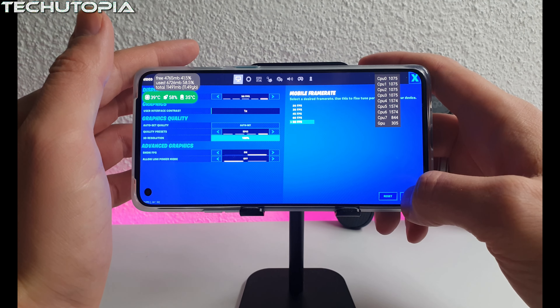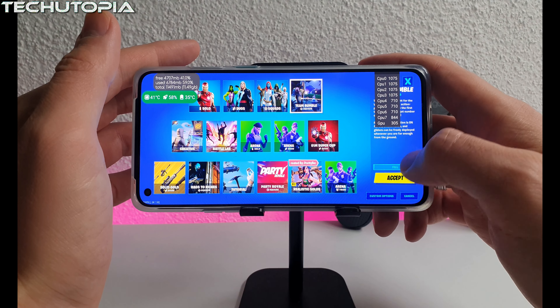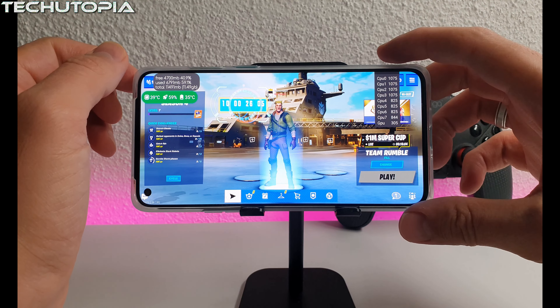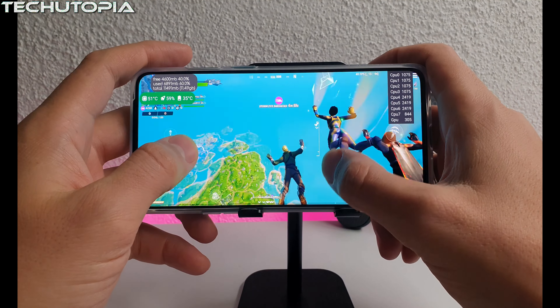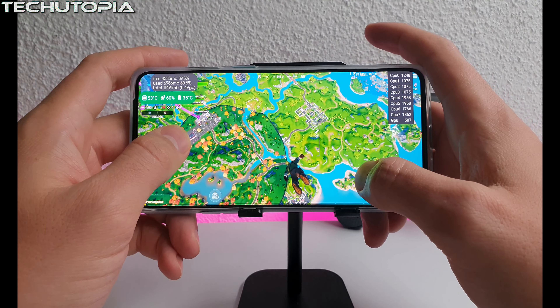Let's check the graphics details — we're going to play Team Rumble. Let's go! After the updates I'm using CPU monitoring apps that you can download from the Play Store for free. The experience of playing Fortnite at 90 FPS is something amazing.